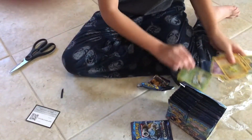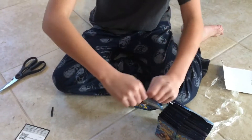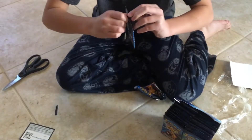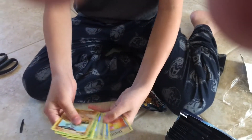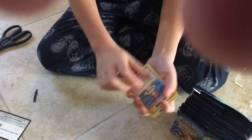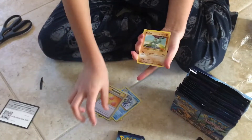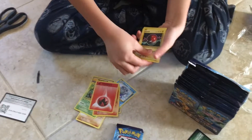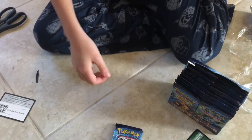Let's try Blastoise — Mega Blastoise. Here's the booster code. Three from the back. We have Misty, Poliwhirl, a Revive, a Machop, another Tangela, a Vulpix, an Energy, a Voltorb, a Weedle, and a Raticate. Nothing really special there.